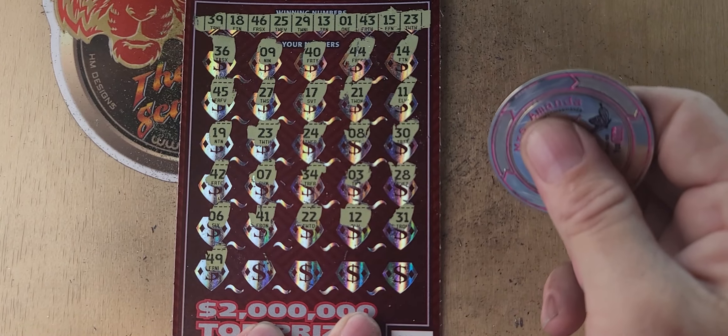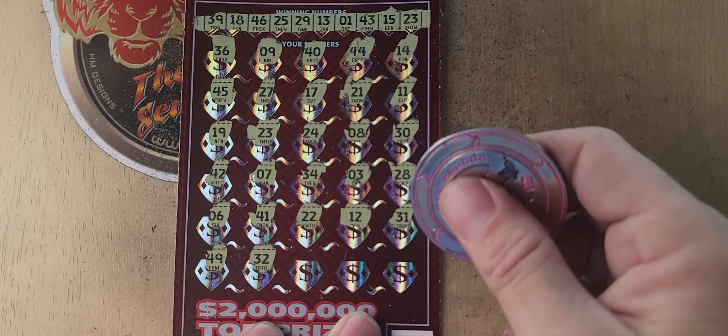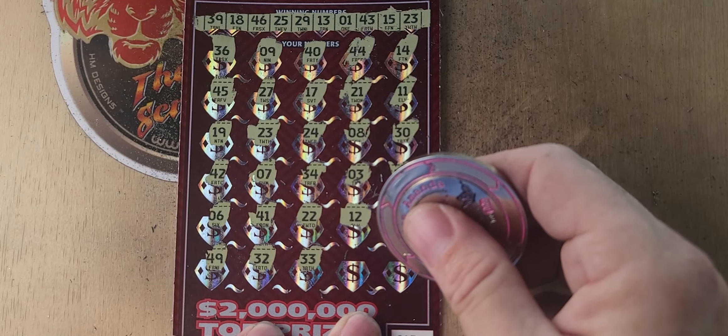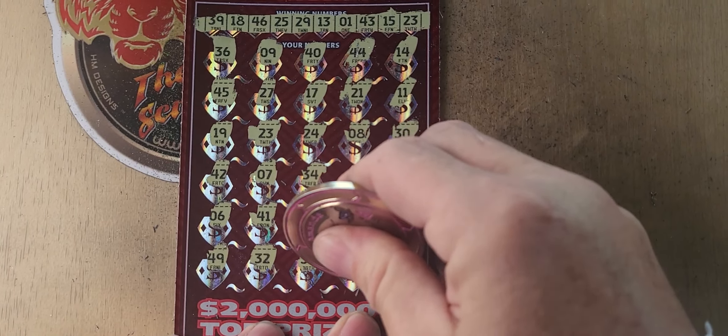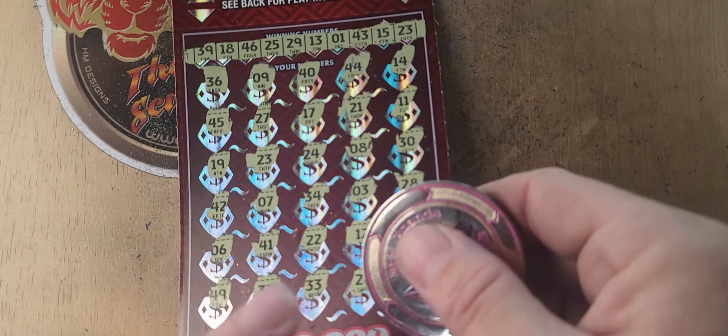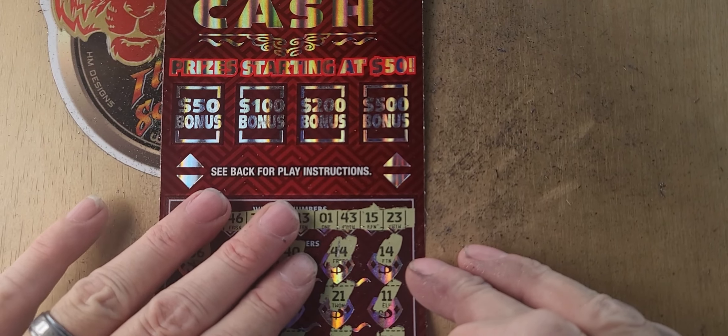49, 32, 32, 33 — not there. 26 — we have 25, and number 4. Alright, let's see if we can get anything in the bonus.